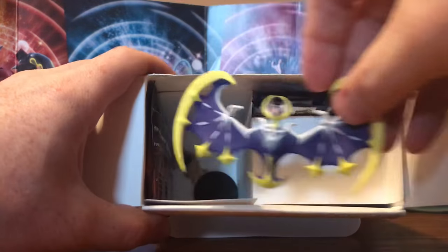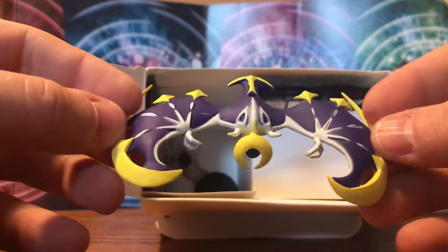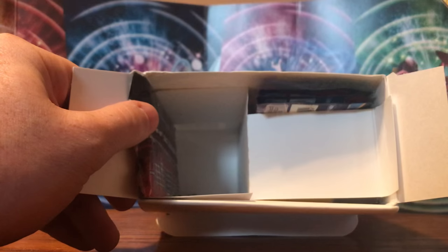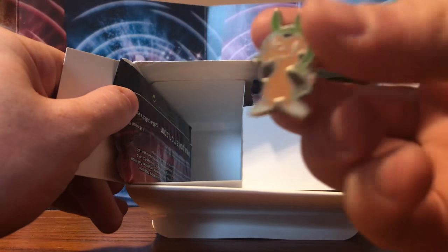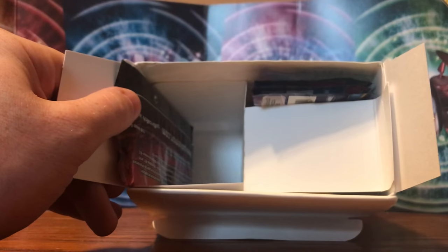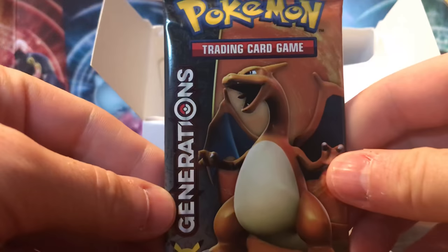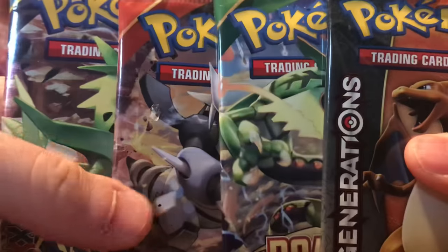Today we got a Lunala figure. Last time I think it was a Charizard. We have another coin, same coin as last time — Torchic, Mudkip, and Trico. This time we got a pin; this time it's a chest pin, last time it was a Beedrill. And our packs: we got Ancient Origins, Primal Clash, Roaring Skies, and another Generations — that's our four packs.